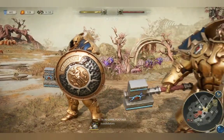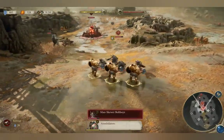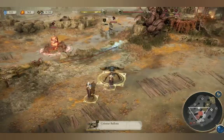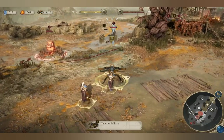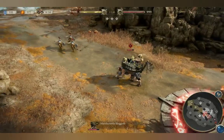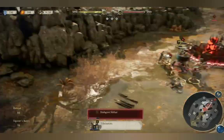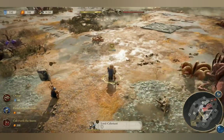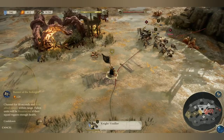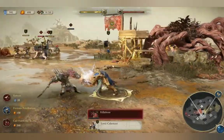Shield squads are well protected, especially from missile attacks, and are able to defeat bow squads with ease. Bow squads are able to attack from afar and deal effective damage against more lightly protected sword squads and flying squads. Sword squads hit hard and are able to break through the armor of shield squads with skill or raw power. Heroes are capable against all enemies and always have access to powerful abilities — these units are represented by a star.